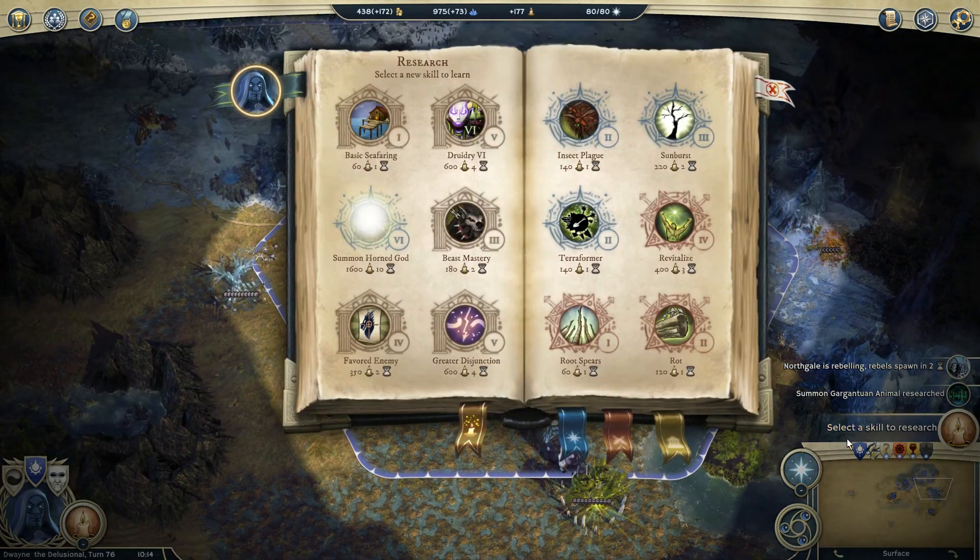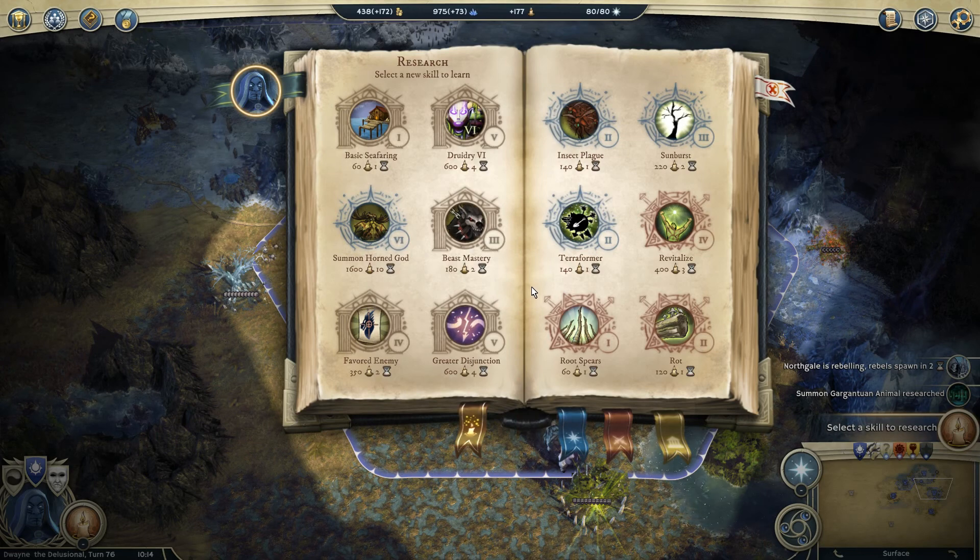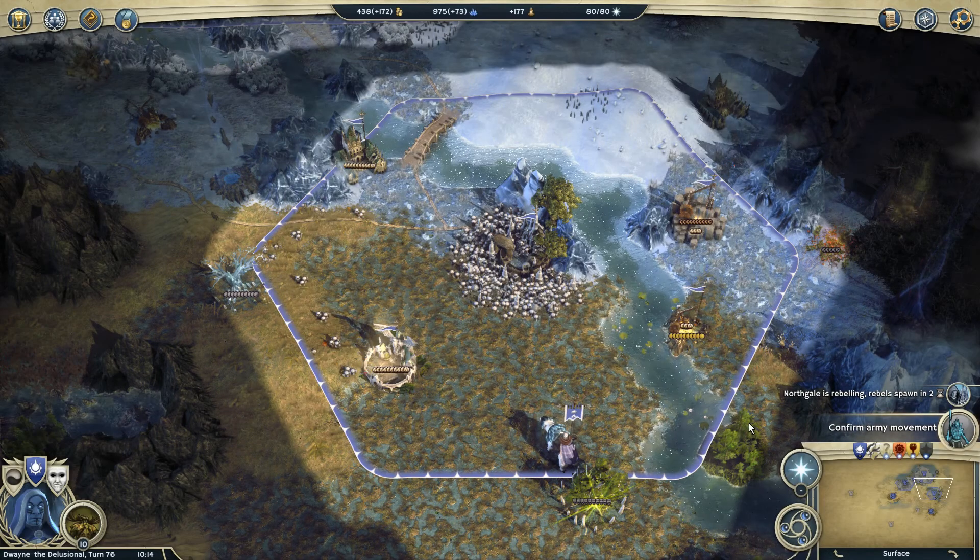Let's select a skill so we can summon a Horned God. It's actually a pretty cool creature — it's not like the best by any means, but it's pretty cool. We're gonna go with it.